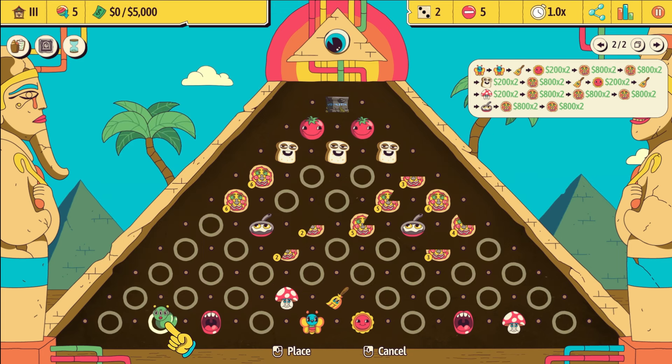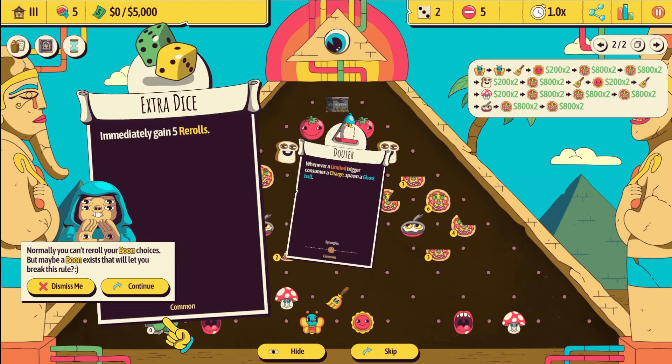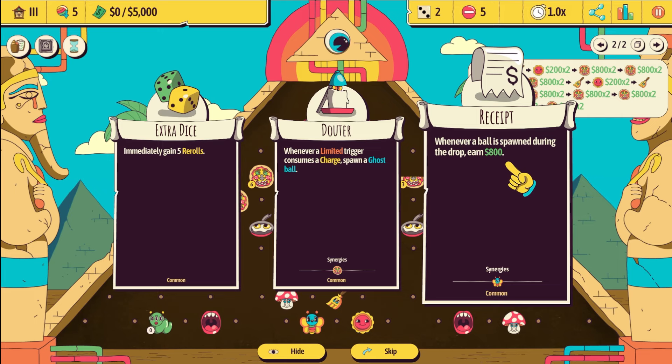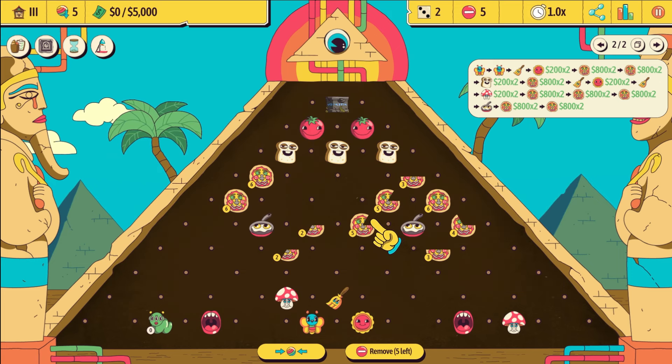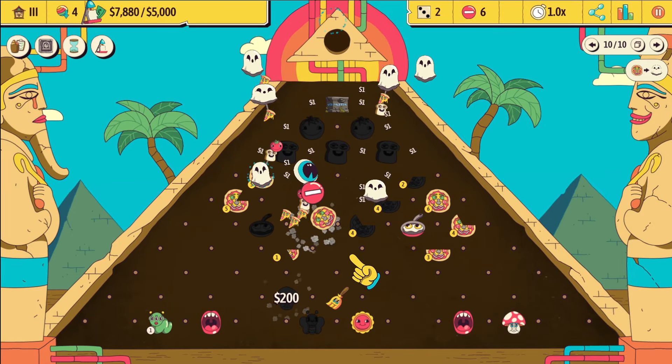I think we could put the caterpillar here, and do the same setup with the broom and mushroom to bounce it up towards that pan. We're on a new level so we get another permanent perk. Whenever a ball is spawned during the drop, earn 800 — that's pretty good. Or: limited trigger consumes a charge, spawn a ghost ball. That's really good because all the pizzas are going to spawn more balls. This is going to start getting crazy — you're going to see ghosts just everywhere. This is nuts.